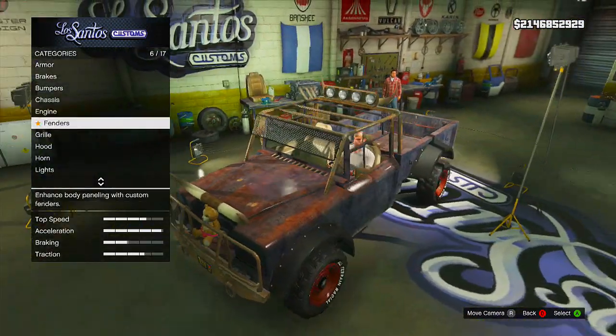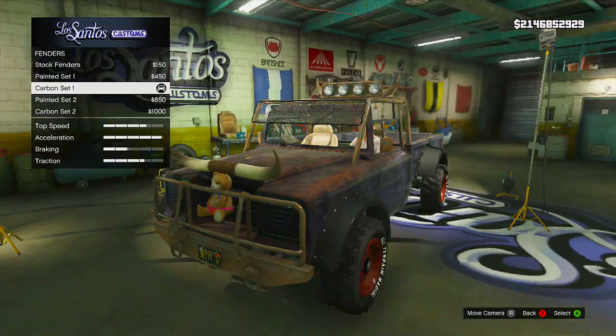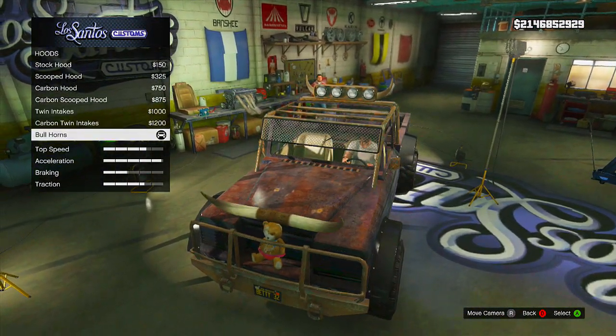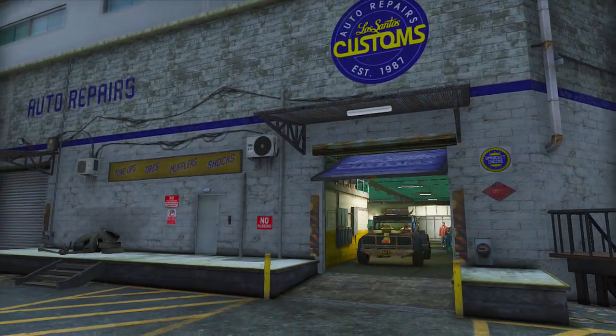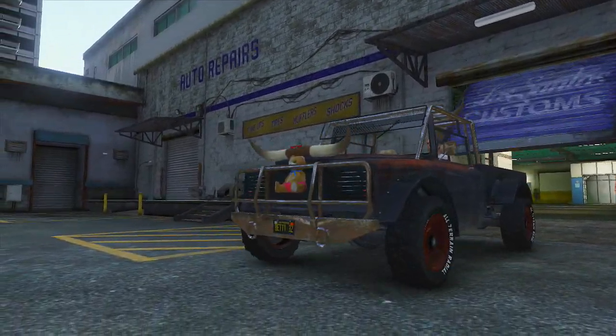Then add any other upgrades that you want to bring into multiplayer. Go ahead and add every single upgrade in single player, as you will then not need to add them in multiplayer. I add the bullhorns at the front and the bullhorns on top as well, as well as a really nice respray and all of the armor upgrades. Once you have upgraded the vehicle and you have the Teddy Bear at the front, your next step is to bring up your phone.